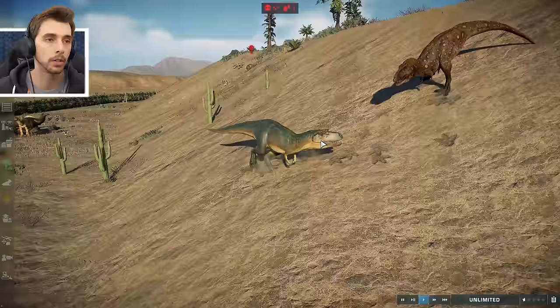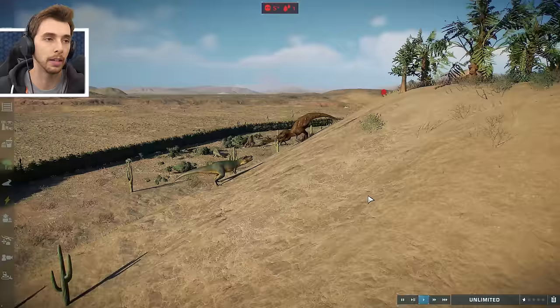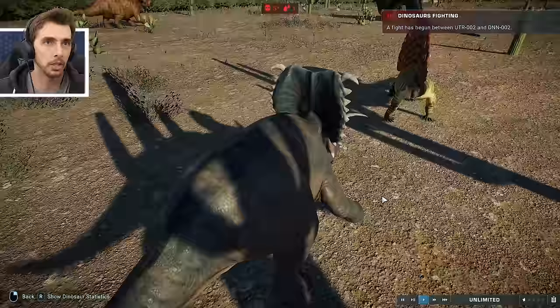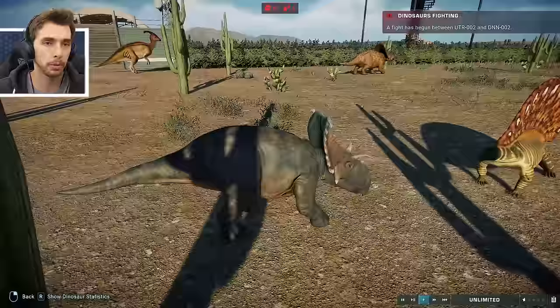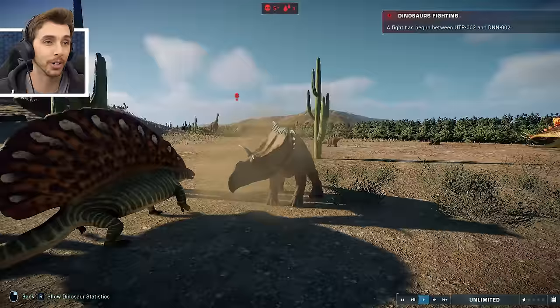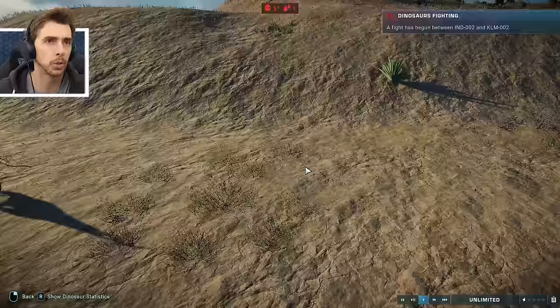Albertosaurus against the modded Tarbo there. Looks like that's going to be a fair fight. He does have the high ground, but you can never tell. Cosmoceratops against the Euphoriosaurus - goes for a nibble.